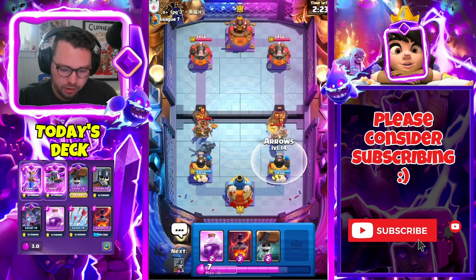He has to spend something — yeah, perfect, they forced out the Arrow, so that's really good for me. I'm gonna go Bats. Like I said, I never really want to go for an offensive PEKKA unless you're up a lot of elixir, then it's an okay play. I think we are up a little bit of elixir, I just need to be careful of the Recruits.